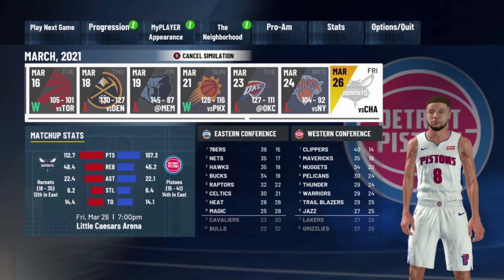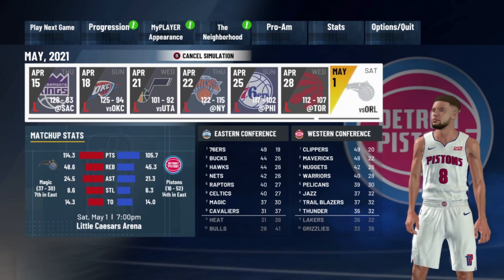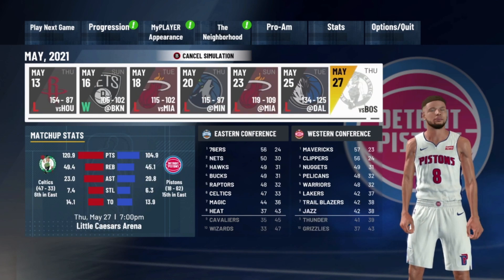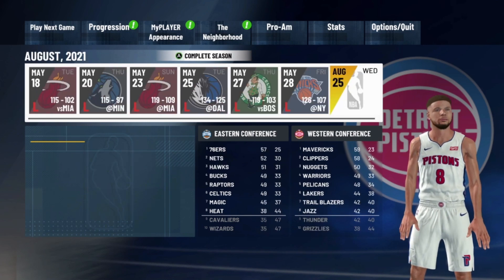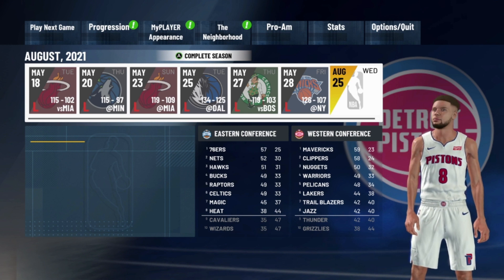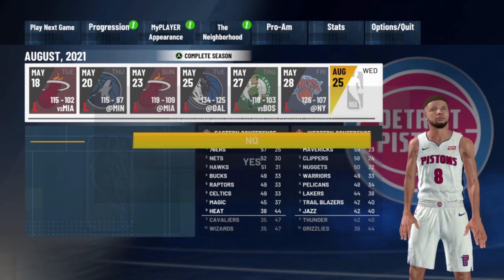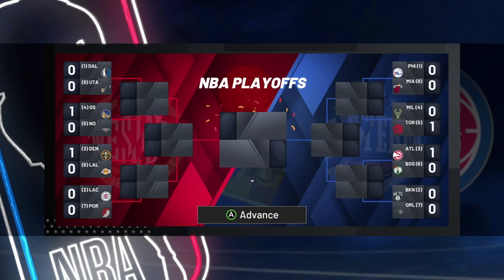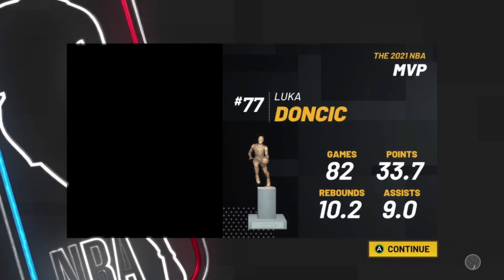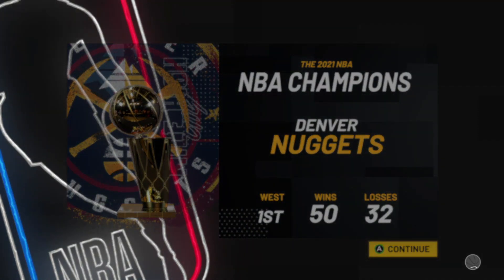The key is that once we get to the end of the season, it's going to allow us to pick a different team. You want to try to get as much VC as possible. Once the season is over, hit 'Do you want to end current season,' hit yes, and then spam through all the prompts you'll see.